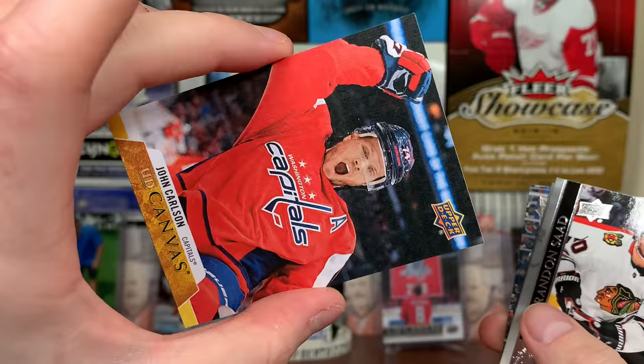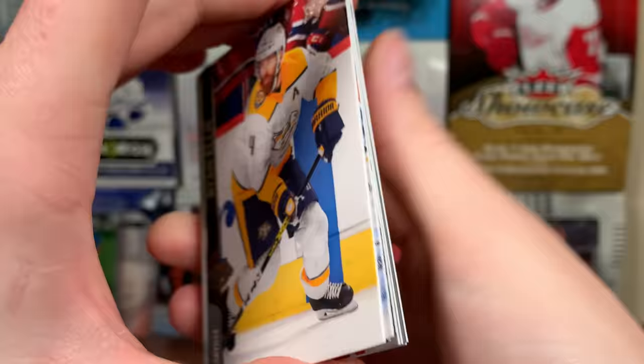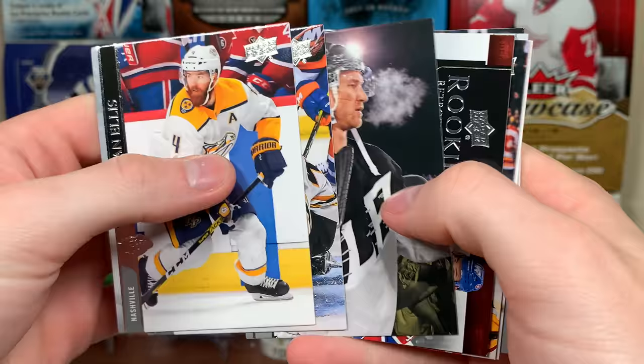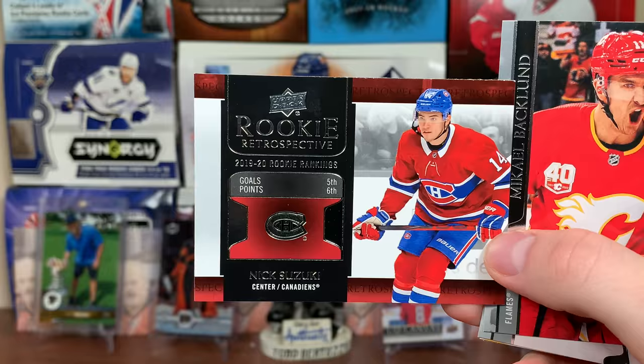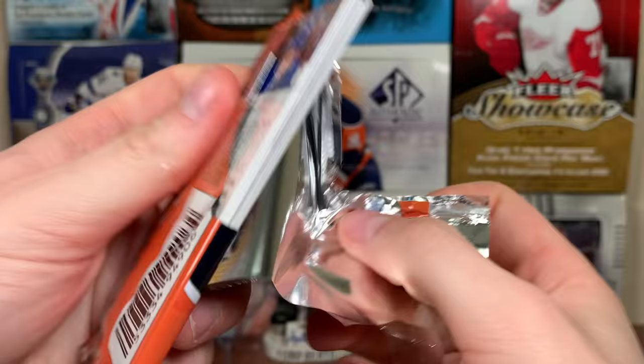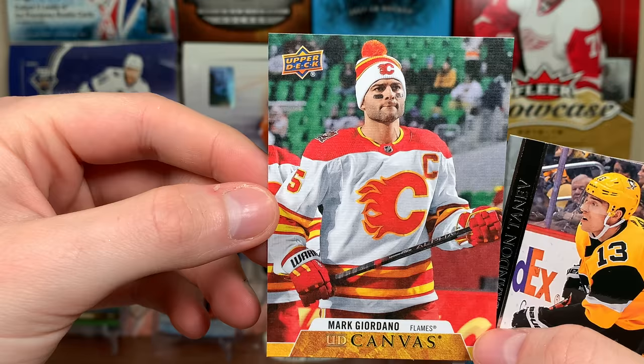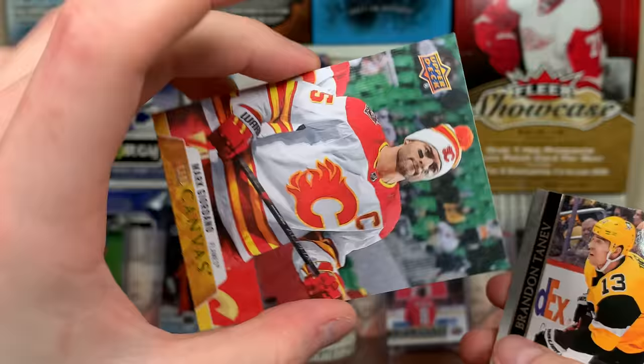John Carlson UD Canvas — he had a great year, 75 points in 69 games. What do we got here? Rookie Retrospective — Nick Suzuki Rookie Retrospective. Don't know how many young guns we need but maybe there'll still be a surprise. We got another canvas — Mark Giordano. That's the Heritage Classic game there, Mark Giordano.